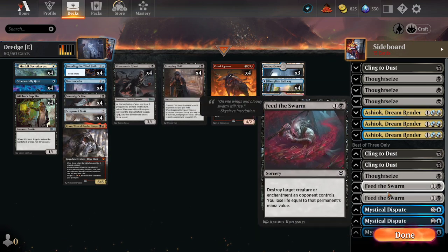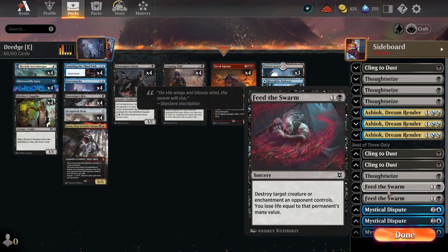To the Swarm is kind of the kill spell of choice — it's also an enchantment, which is relevant depending on what creatures your opponent's playing in terms of what they're going to have as graveyard hate.